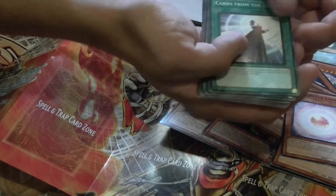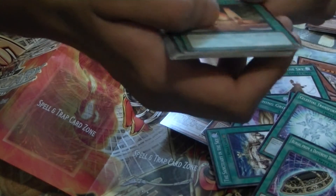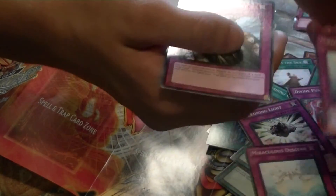So those are the monster cards. The spell cards: Cards from the Sky, All in the Hall of Fallen, Terraforming, Smashing Ground, Sanctuary in the Sky times two, Celestial Transformation, Burial from a Different Dimension, Mausoleum of the Emporium, Solidarity, Fountain in the Sky. Trap cards: Divine Punishment, Return from the Different Dimension — it's amazing — Torrential Tribute, Beckoning of Light, Miraculous Descent times two, and Solemn Judgment — I also love this card right here.